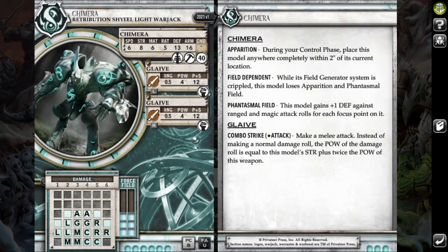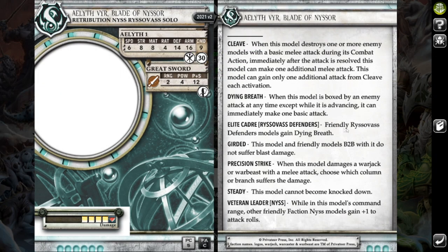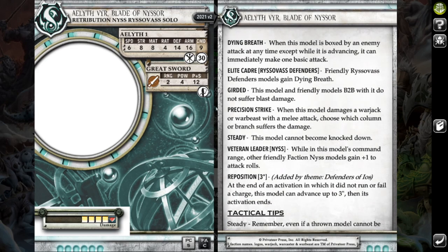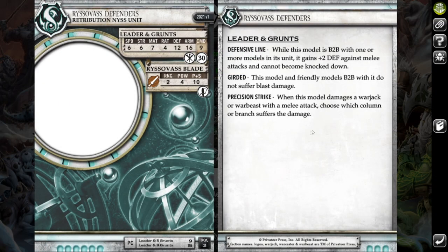I then brought a Chimera just for some arc nodes and to contest some zones. I brought a Harpy because I really like his Thunderbolt gun — it's range 12, rate of fire 2, POW-13, with Thunderbolt on it, and on top of that it's magical to deal with incorporeal models. I then brought Aelith Fear. He's here to give all my Rizzle Bass models dying breath. He can camp a flag, and he also hits pretty hard with his PS12 Weapon Master Sword. I then brought an Arcanist Mechanic to hand out Focus and to add the plus-two strength to my jacks on melee rolls.